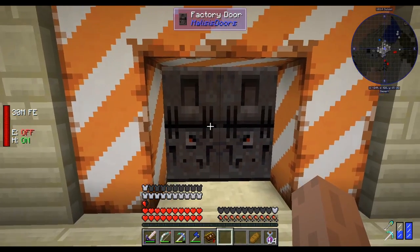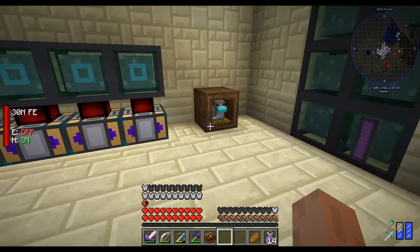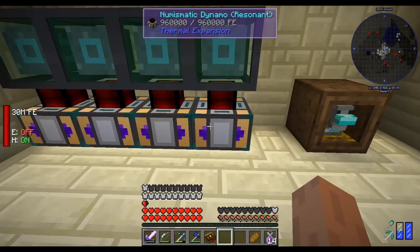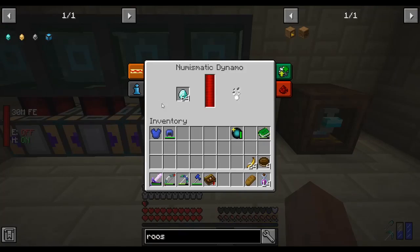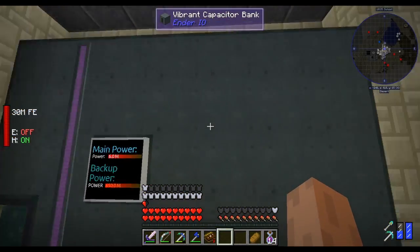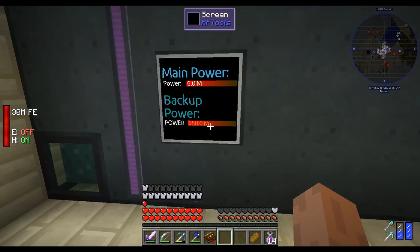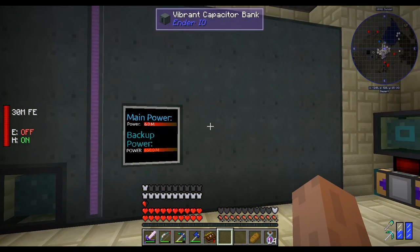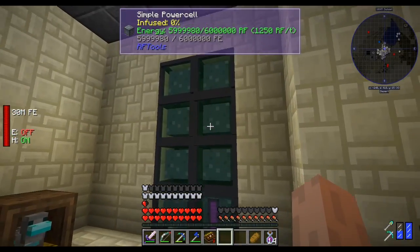This is the entry to my power source — this is where I generate power using a numismatic dynamo. Chickens supply diamonds and we burn the diamonds, which is a really expensive material to burn, and that generates the power. This is my backup power, which right now holds 650 million RF, and the main power holds 6 million RF — that's the main power storage.